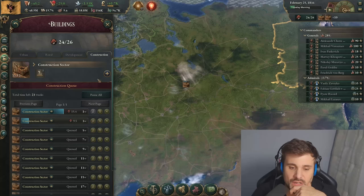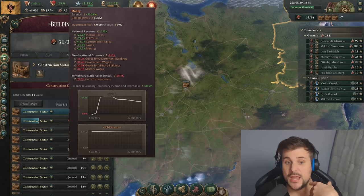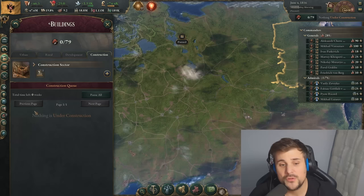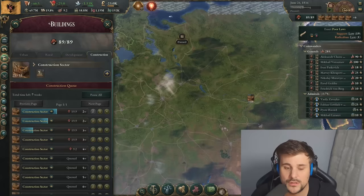After you build each individual construction sector, if you look closely at your income, it will take a dive as construction goods go up massively, as well as having to pay the workers in these construction sectors. Constructing more and more, the income's still pretty good at the moment. Be aware you're not currently building anything right now, so your income will shoot up, but that will change as you fill your building queue. You might as well fill the next one too — find another area with lots of pops and construct those ones too. We've reached a minus number, so we should stop building construction sectors.